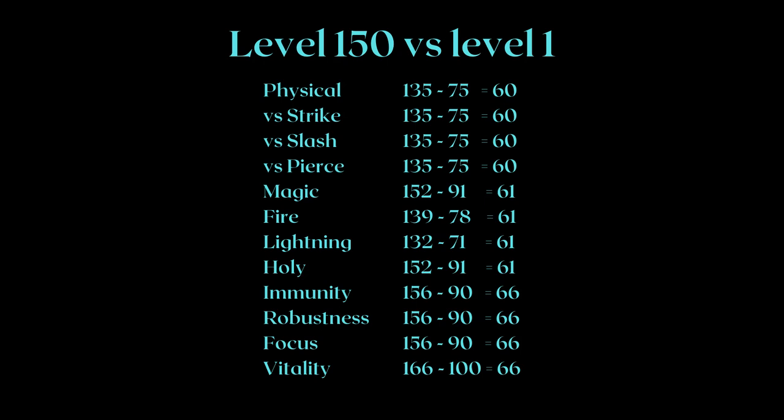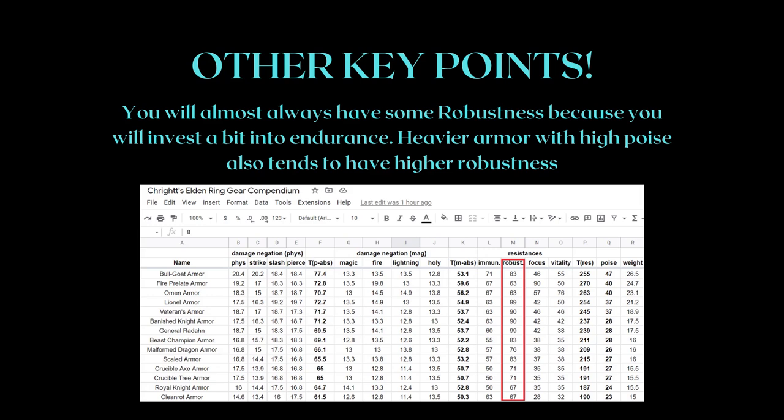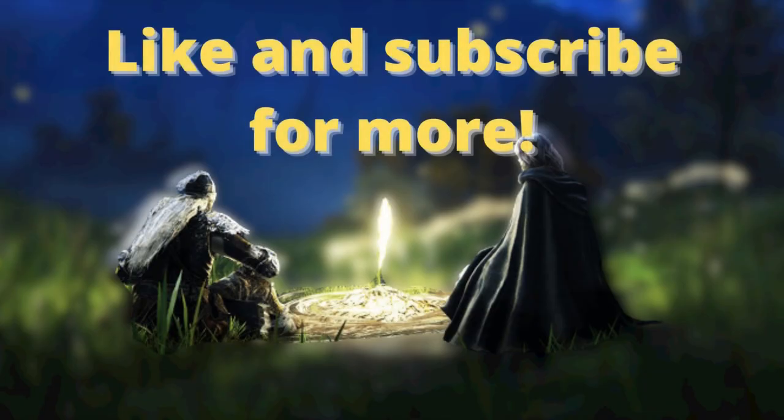Flat defense raises as your level increases, which makes the game favor single scaling the higher your level is. Since vigor is likely a highly invested stat, you should expect your fire defense and immunity to be particularly high. Lightning will almost always be your lowest defense, because there is no way to buff it through stats. As you level up, your robustness will likely be high as well, because you will invest in some endurance, and heavier armor tends to have high robustness. Like and subscribe — thanks for watching.